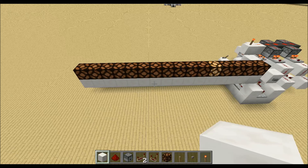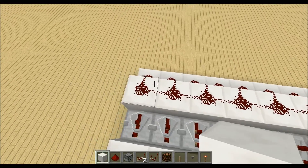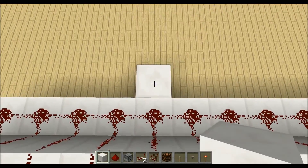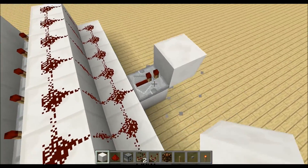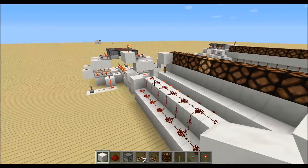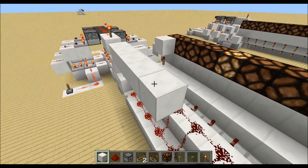If we want to have fewer outputs — for example 9 — we just go to the back and count out the ones we don't need. We don't need these five outputs, so we can place down a repeater over here facing into a block like this.